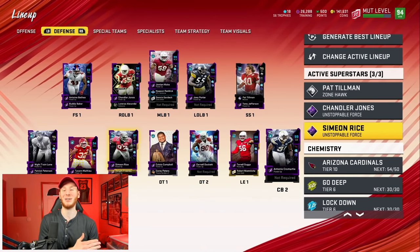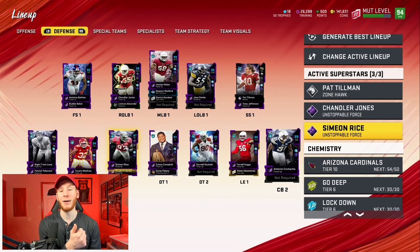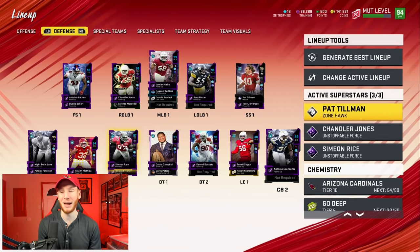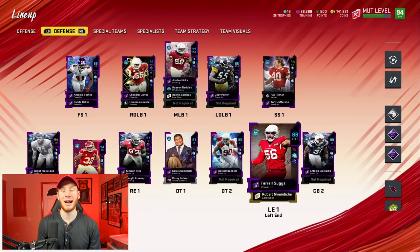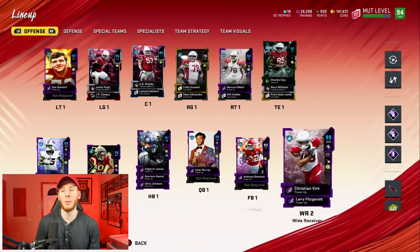This team is super good. I cannot wait to use this team. For abilities, Chandler Jones and Simeon Rice got the same thing — they have Reach Elite, Pass Rush Elite, Inside Stuff. I'm going to be blowing up the run and stopping the pass. Pat Tillman has Lurker, Enforcer, and I'm actually trying out 'Out My Way' — I want to see how it does on a safety.